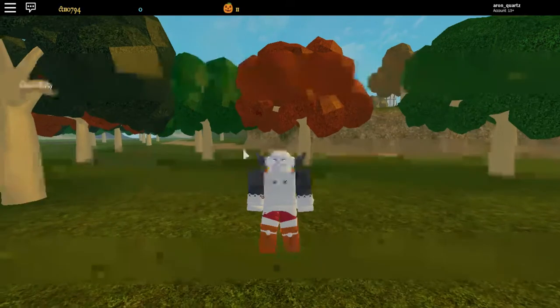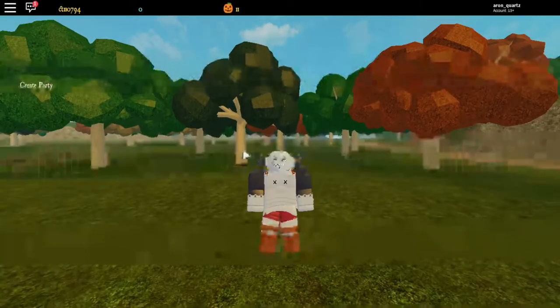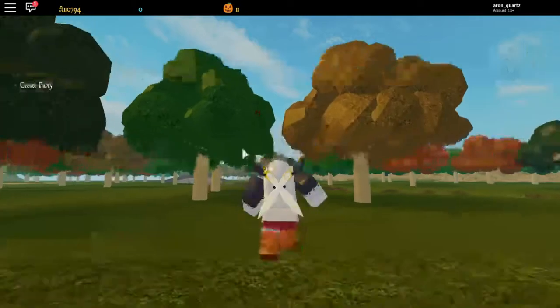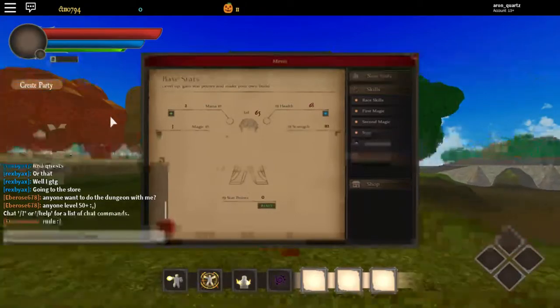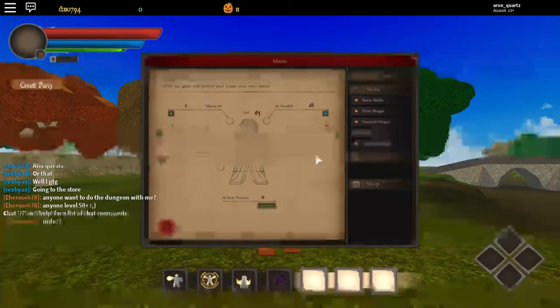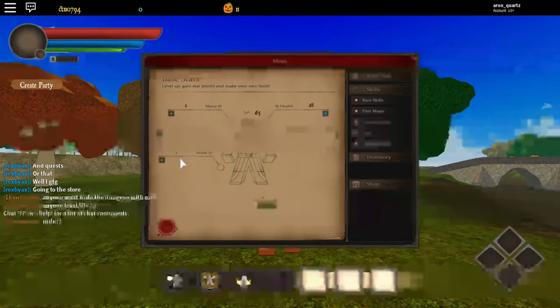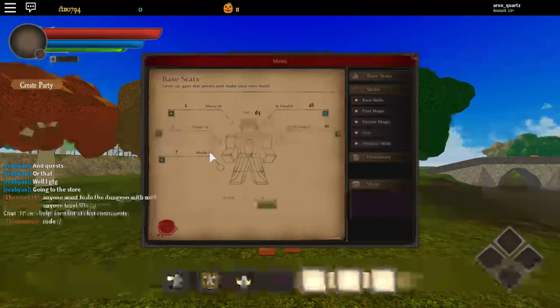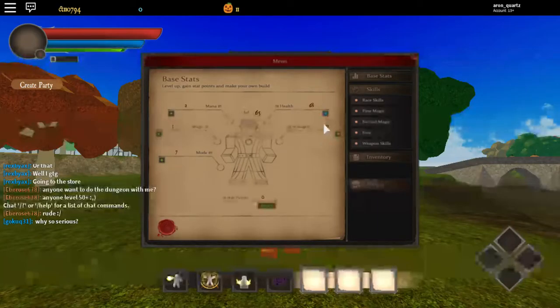I'll wait for it to load in - you can see the numbers but the screen is not popping up. Okay, there it is. As you can see I have 112 in Strength, 68 in Health, 2 in Mana, 3 in Magic, and 7 in Mode. My build is mainly for Strength because that will really help you level and it'll be easier to kill all the mobs and NPCs in the game.